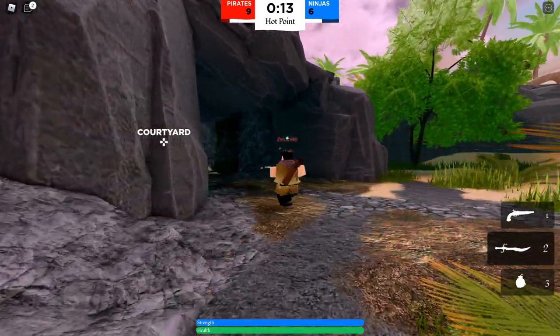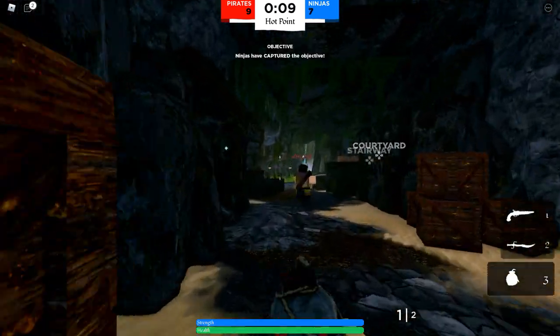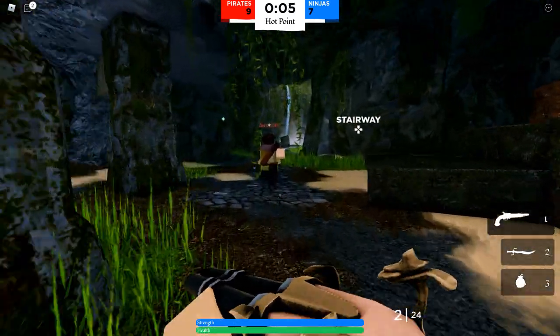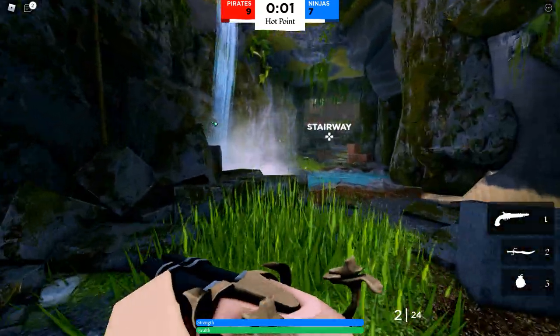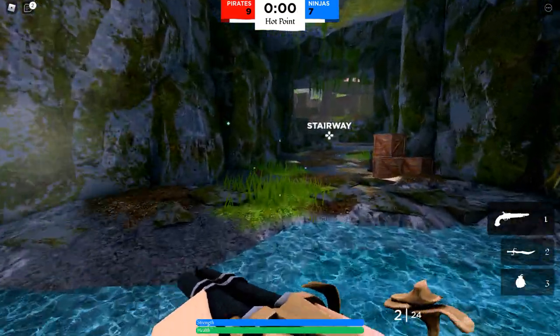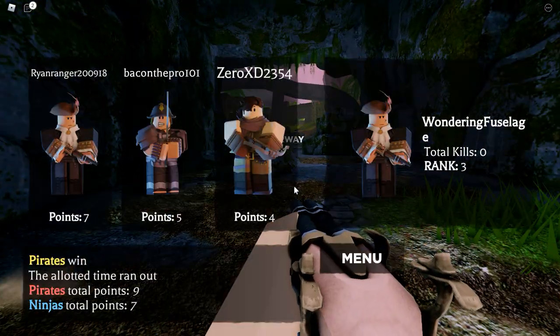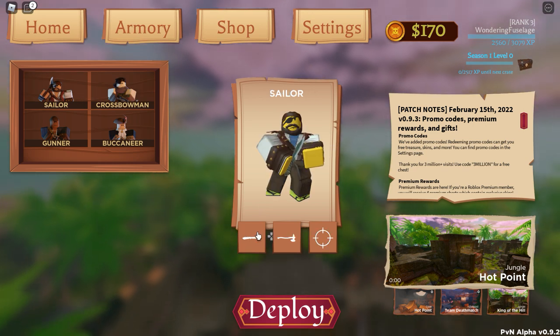This game is almost over. We're playing as the Buccaneer. We have a rifle, a sword, and a bomb when it's charged. We're winning — I just happened to join at a convenient time. So we won. Go back to the menu. Let's try Sailor.